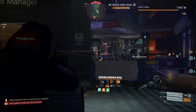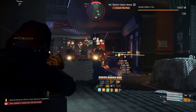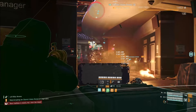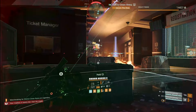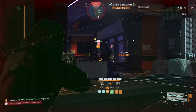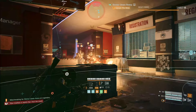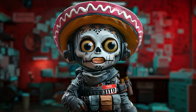Unlike the normal 1886 where you can reload after every shot — shoot, kill, reload — you don't want to do that with the Diamondback. Every time you reload, it picks a different target, making it hard to get your guaranteed crits. So you don't want to reload until you have to, meaning you'll be running your mag dry far more with the Diamondback than with a normal 1886.